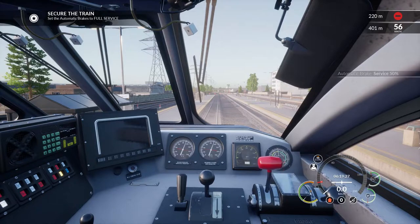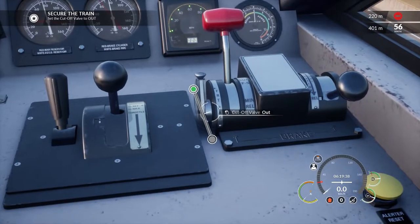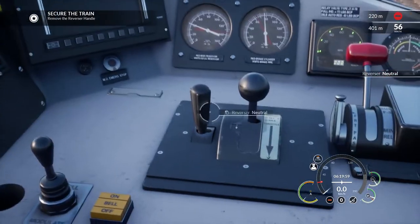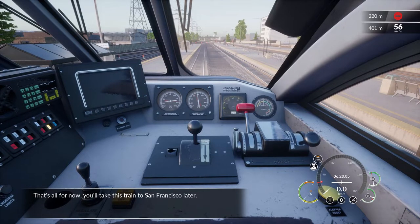Set the automatic brake to full service. Set the cutoff valve to out — we need our cursor back for that. Set the automatic brake handle to off. Set the reverser to neutral. Remove the reverser handle. That's it — we're done. You'll take this train to San Francisco later. How'd we do? Did just fine.